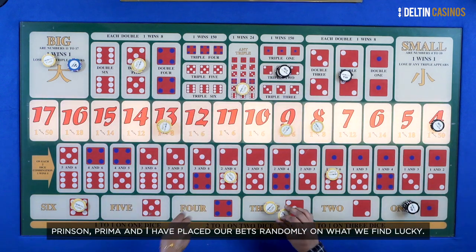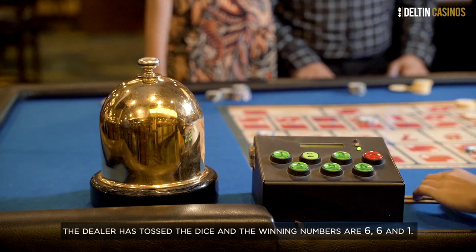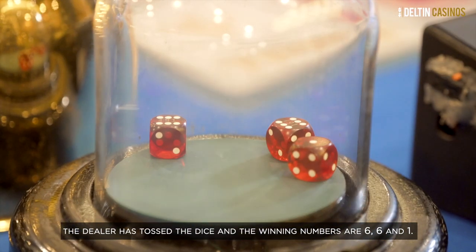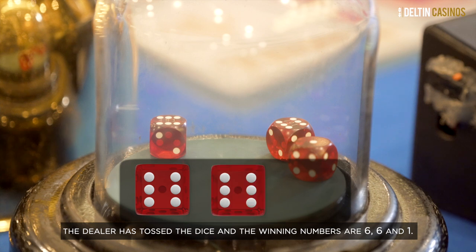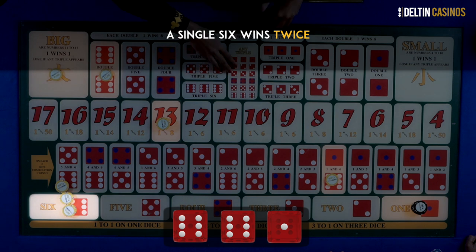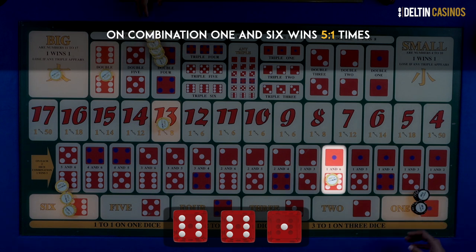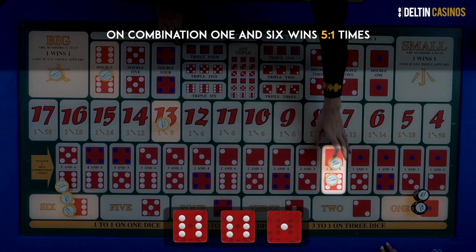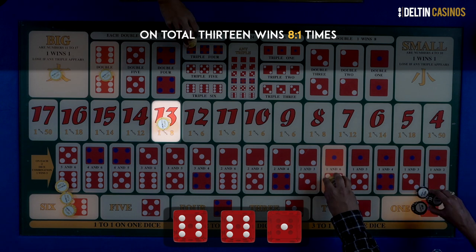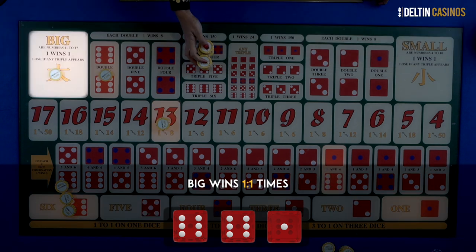Prince and Prima have placed their bets randomly on what they find lucky. The dealer has tossed the dice and the winning numbers are 6, 6, and 1. A single 6 wins twice; a single 1 wins once. On combinations, 1 and 6 wins 5 to 1. On totals, 13 wins 8 to 1. Big wins 1 to 1.